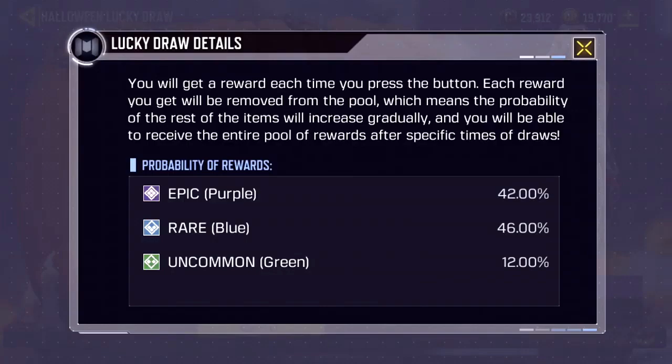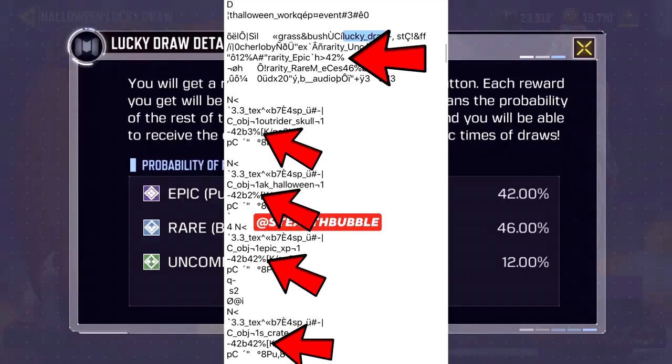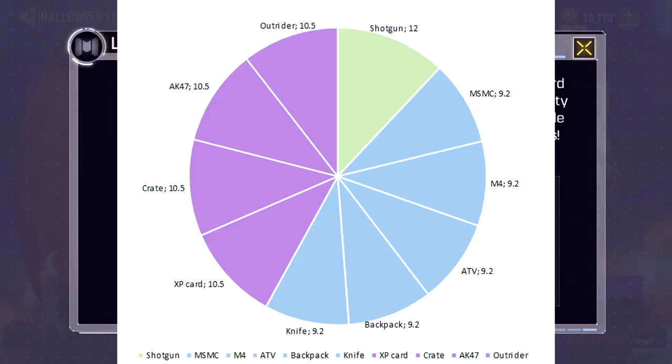Based on the classification of the weapon XP card, weapon crate, AK-47 skin, and Outrider outfit all being labeled epic, one would assume the odds of getting any single epic item are the original 42% divided by four — making it a 10.5% chance for any item, with a 25% split in the epic category. However, data miners have discovered the odds of each item are not evenly split: the less enticing weapon XP card and weapon crate get 42% each within the epic category, the Outrider skin is at 3%, and the AK-47 skin is at just 2%.